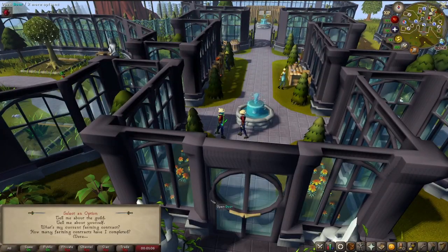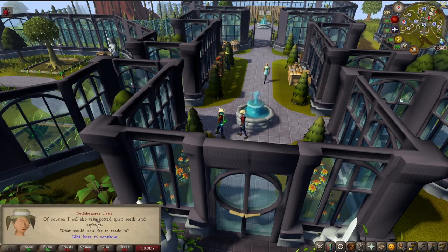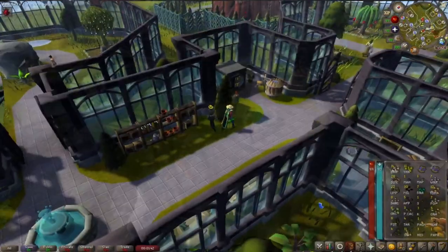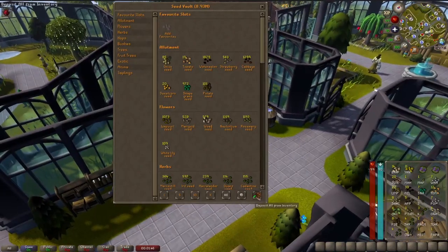If you happen upon a spirit seed in your seed pack but you already have all yours planted, or for whatever reason you don't want to hold on to it, you can turn these seeds or their sapling version into Guildmaster Jane, and she'll give you a tier 5 seed pack in return. The best is when you get another spirit seed in the pack and get a second pack back-to-back, whose seeds you can deposit in the handy-dandy seed vault.